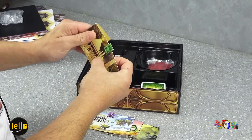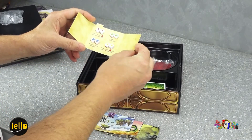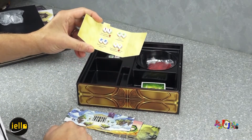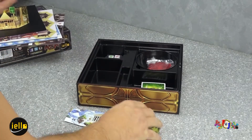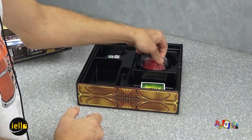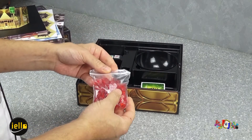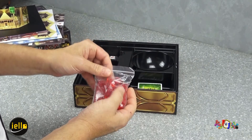Ce sont des paravents qui vont être pliés et mis devant soi, avec un petit rappel des règles et des dés. Vous l'avez compris, ça se joue aussi avec des dés. Nous avons également les pions points de vie qui iront dans une petite coupelle.